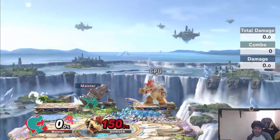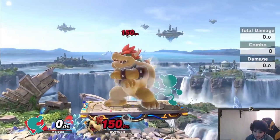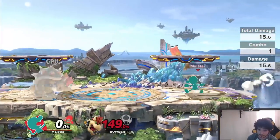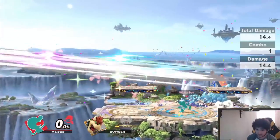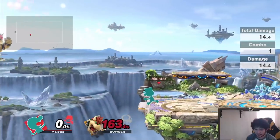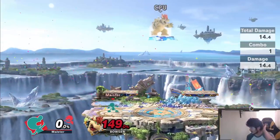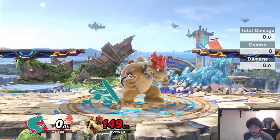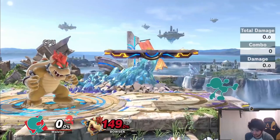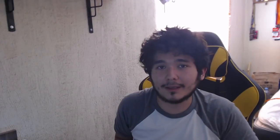You can also drag down into up tilt, but it's not very reliable on other characters because they can just jump out of the neutral air and won't get hit by the up tilt, or they can just shield. So the main way you want to use side tilt and down tilt is via drag-down nair. For side tilt specifically, I usually try to read a roll and then run into a sliding side tilt — I pivot it and then pivot it back, like this.